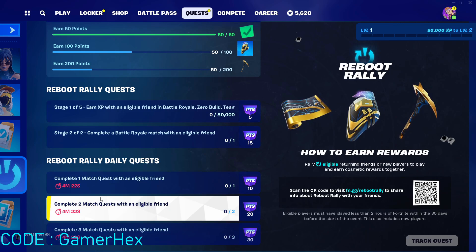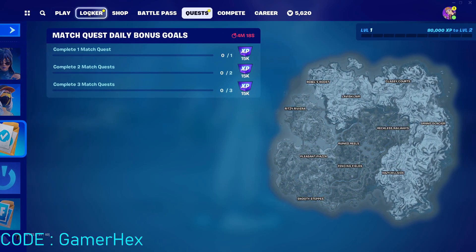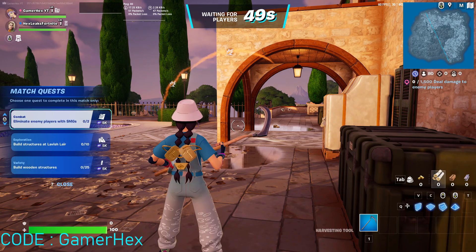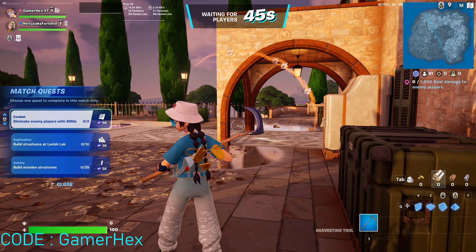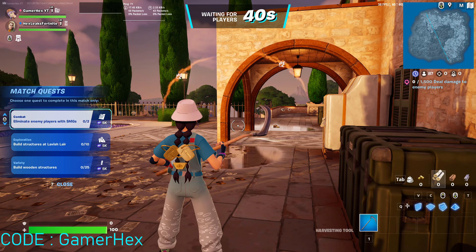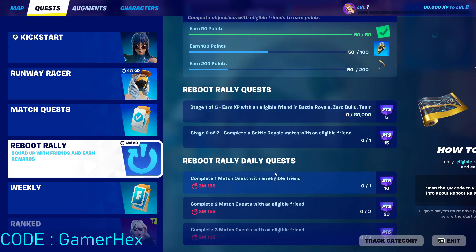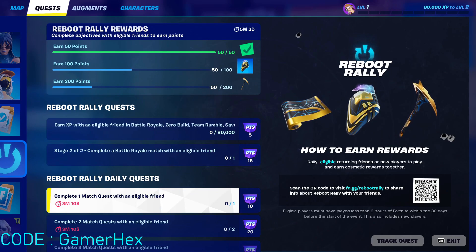All you have to do is complete match quests. Match quests are the quests that happen once you start the game. Once inside, you will notice quests on the left side of the screen — you can hide and show them. These three quests, just by completing them with your friend — even if your friend dies, you can still complete them — will count towards the overall quests, and in no time you'll get everything done.